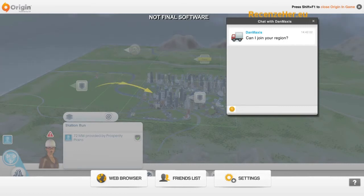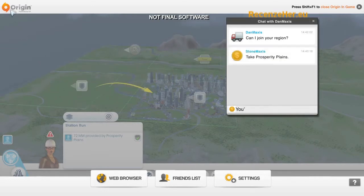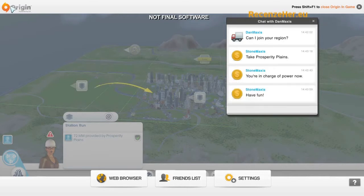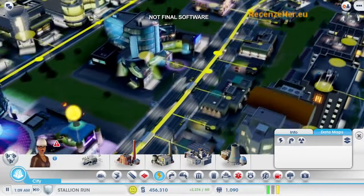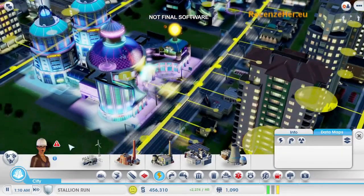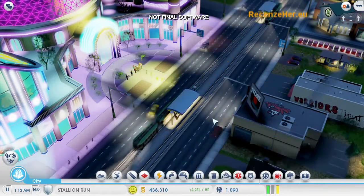Dan is online and he wants to join in. If I invite him into my region, then he can play in any unclaimed city that he wants. I'm going to abandon my coal power city and let him take charge of it so that I can focus on my casino city. Dan can decide what kind of city he wants to build. Now let's go back to my casino city — the power is back on. My casinos are making money again. Some of that money is going straight to Dan to pay for this power. Dan can use the money to build out his city, so we're both going to benefit from the deal.